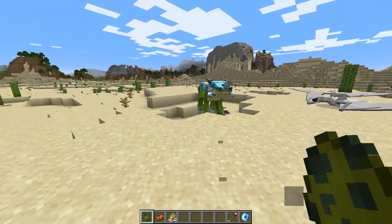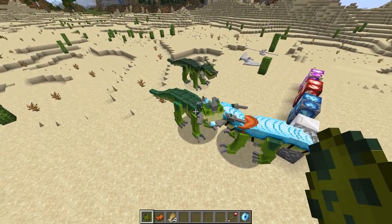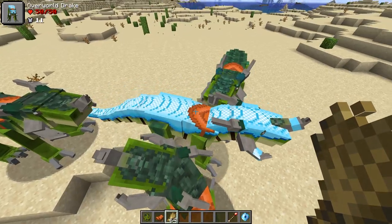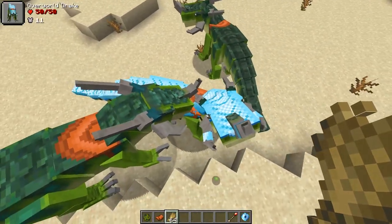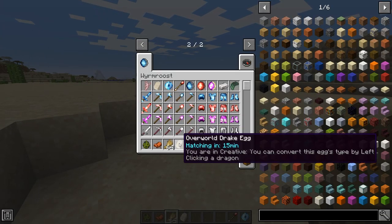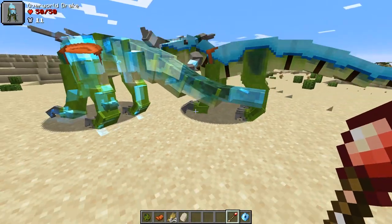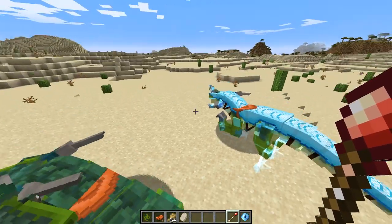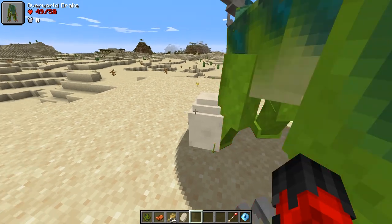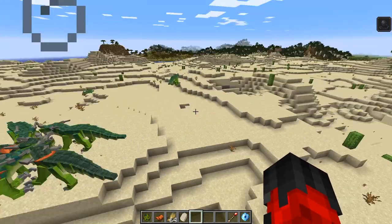Overworld drakes can be bred. The difference between male and female is a very slight difference in horn length. Once they breed it will drop a bit of XP and throw up the overworld drake egg. Same process as with the silver glider - pop the egg down, it will give you a time, then you can pick it back up.